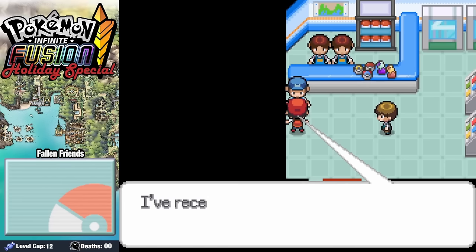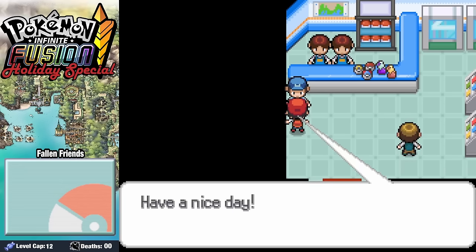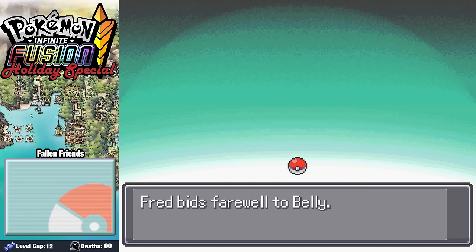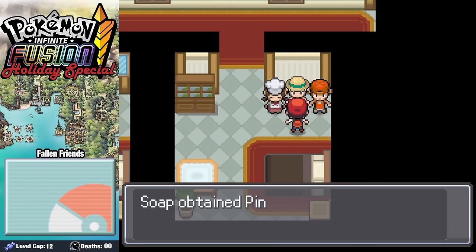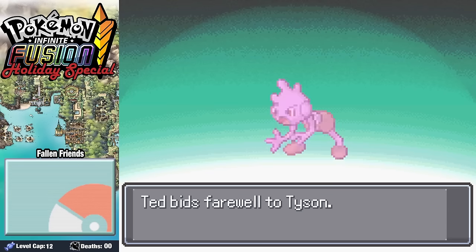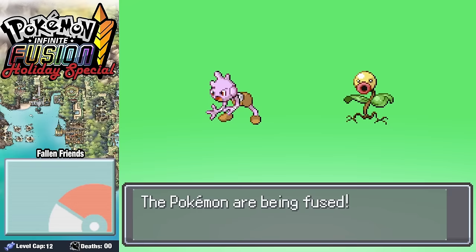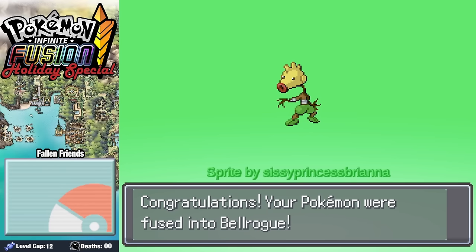Before facing off against Brock, there's a handful of Pokemon to grab. First off, we get our Pikumuku over in Viridian City. We go ahead and exchange a Spearow caught on Route 22 for Belly in a nice gift exchange. Wanting to see a big bug, he gifts us a Planko. And we gift this kid a Menke, receiving a Tyrogue in return. Before facing Brock, we fuse our Tyrogue with Bellsprout, getting ourselves this silly little Bellrogue.